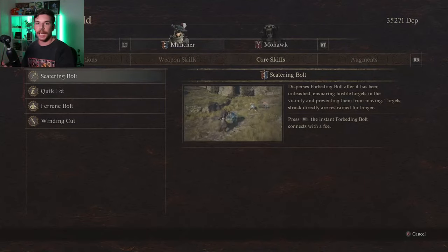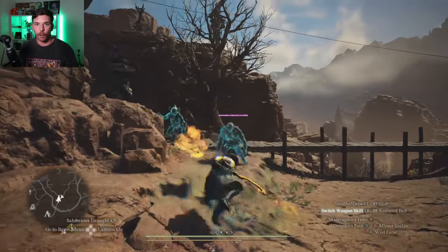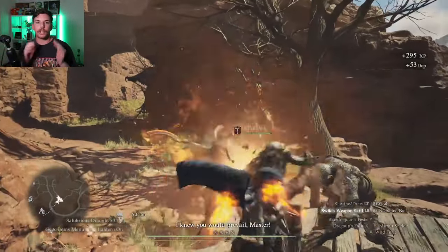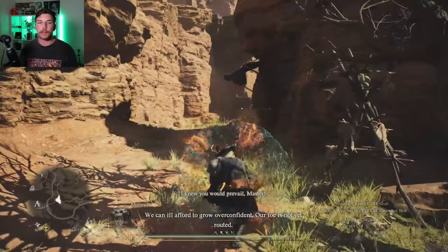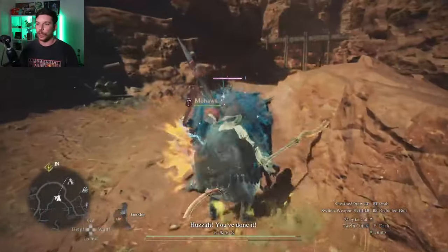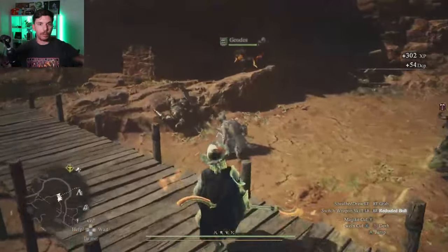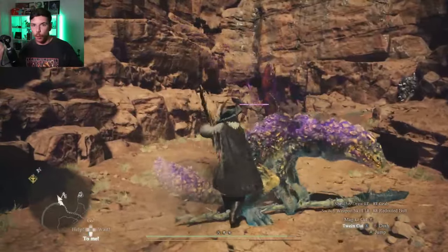The first upgrade you can get is Scattering Bolt. You actually have to hold down Redowning Bolt for a little while and then it will upgrade to Forbidding Bolt. This is going to paralyze the enemy and stun them in position. Big monsters it slows down by a lot, and little monsters actually get frozen into place. With Scattering Bolt, when it hits the enemy you can hit right bumper again and it will AoE. It's very nice because then you just freeze all the enemies and go in and mow them down.